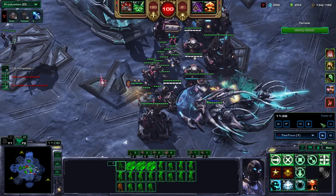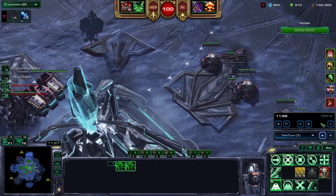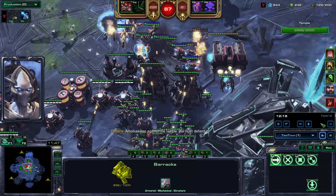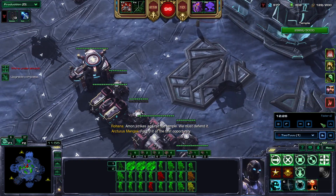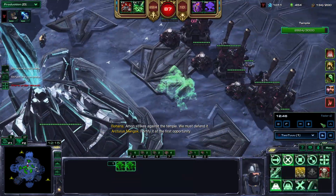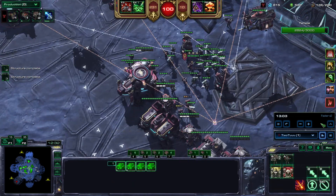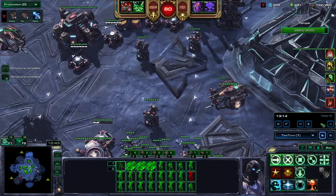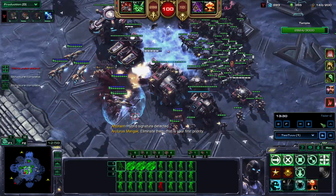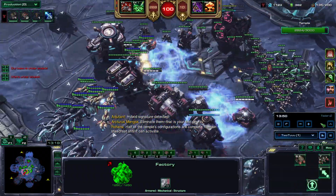EMPs will deplete shields, take out hybrid dominator energy, and stun mechanical units. Here I'm using ESOs as part of the wall, because I need some extra buildings and I'm making ESOs anyway — so I might as well have them as part of the wall against zealots from the northeast, generate mandate, and just have EMP available to use whenever I can.